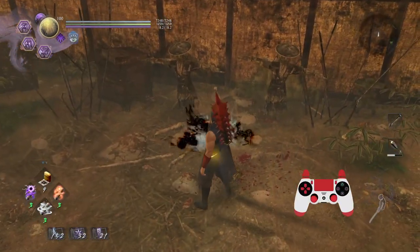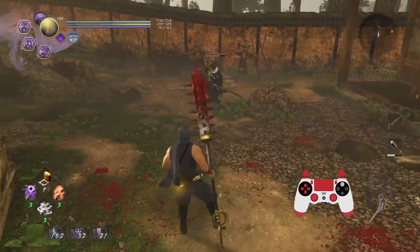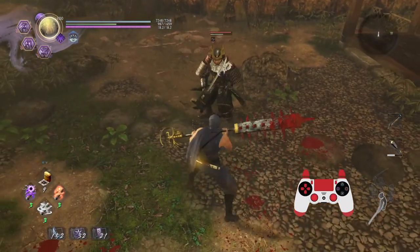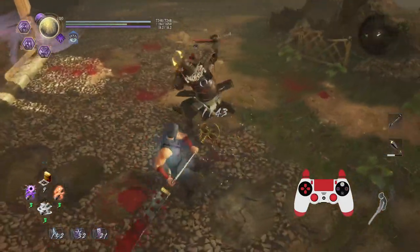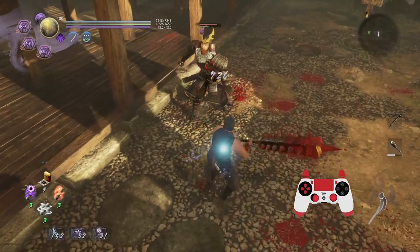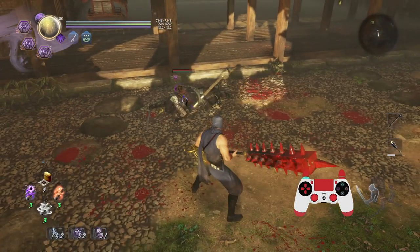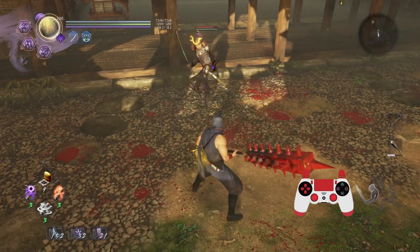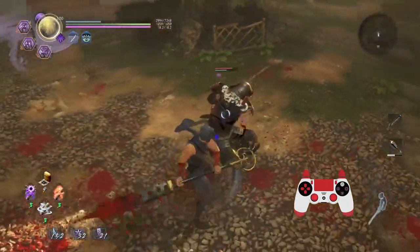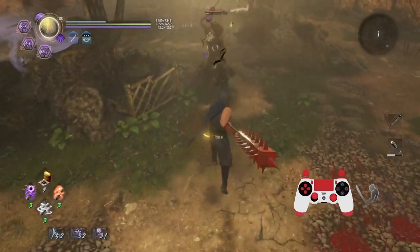Let me show you Earth Carver — it doesn't have the most range, but let me show you what happens with Spinning Slide: how fast it can become. Spinning Slide is really good even though it's a little weird to use at times — near instant, right? Pretty good.